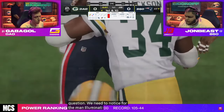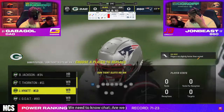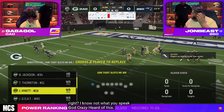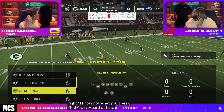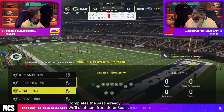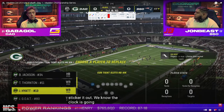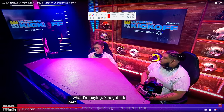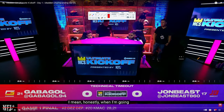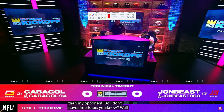Gabigol, in my opinion, is one of the top five offensive players in Madden. I think these two are on that list. I know Astro — and I want to say they're both in the WD crew. The WD crew is Astro, John, Gabigol — I know there's a lot of other guys in there. But in general, these guys are some of the top offensive players in the world.